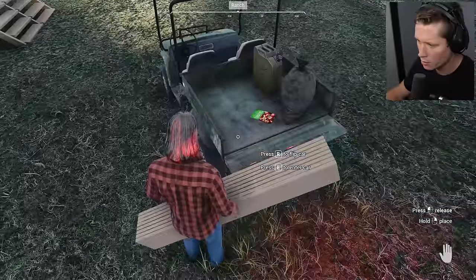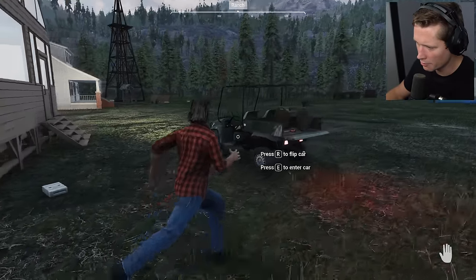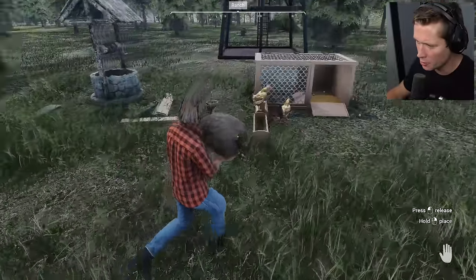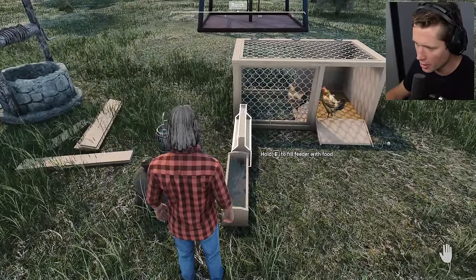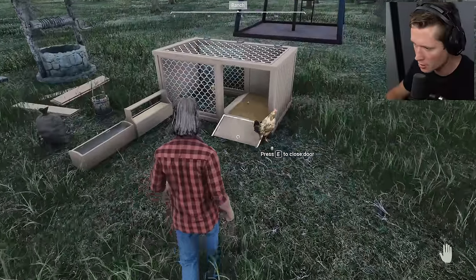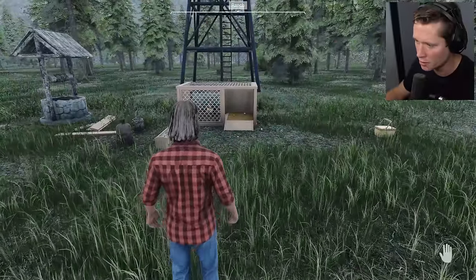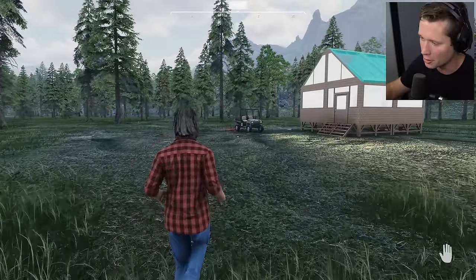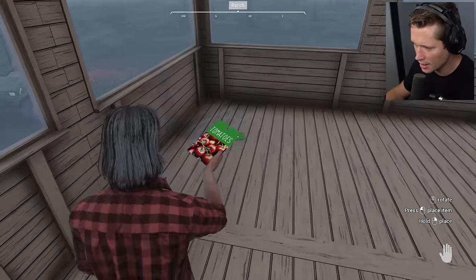Got some food for the chickens — they were looking a little low. We're now back at 7 out of 7 on food, 6.2 out of 7 on water. We need an ovoscope to tell which eggs we should pick up and which we shouldn't. With the ovoscope it'll tell you which ones have embryos and may hatch. I'll just leave those for now.